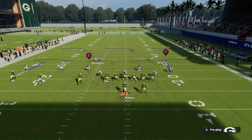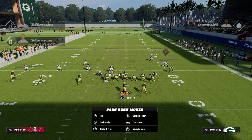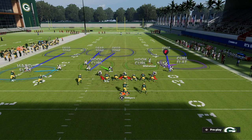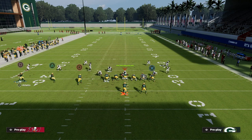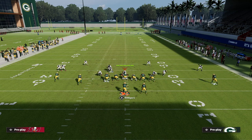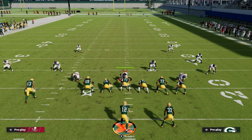Another option for when they're manipulating their underneath cover three to take away the flood concept and using their user in that area is to use motion. We'll drag the tight end and bring Davante Adams on a backside dig route. They'll have to lurk the drag, and then you have the dig coming in behind it — simple ways to keep your concept intact and attack the deep sideline.